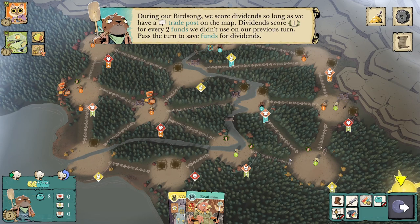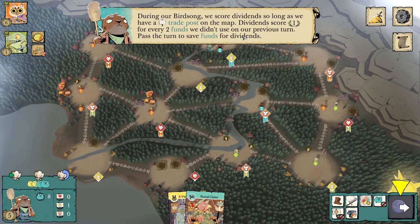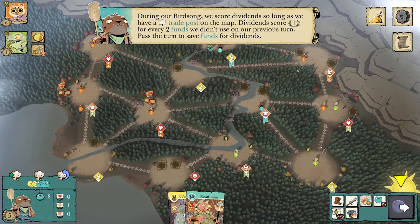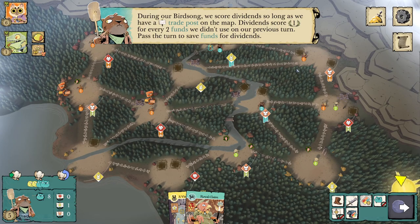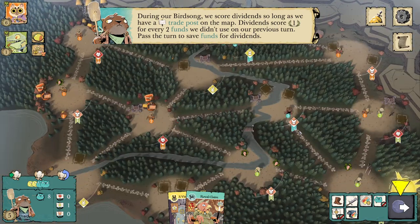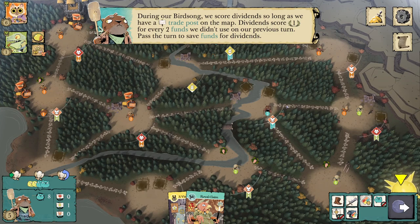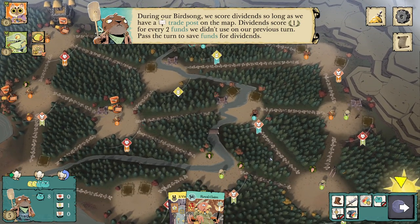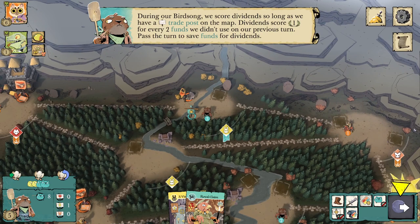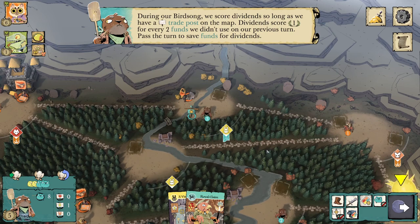During birdsong, we score dividends so long as we have a trade post on the map. Dividends score one point for every two funds we didn't use on our previous turn. Dividends are an extremely passive way of gaining a middling amount of victory points. I am not a fan of dividends — they are so slow, and they only work in games that are very entangled where people are not scoring quickly. The problem with dividends is that you gain nothing but points. You don't slow anyone else down, and you're not getting new cards in your hand.